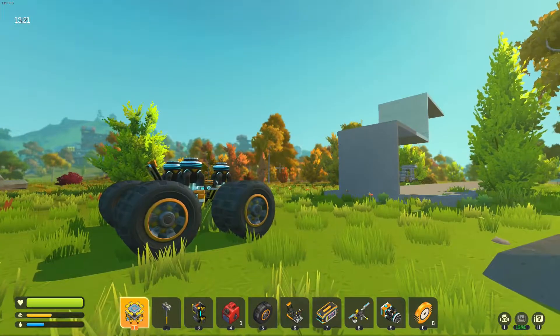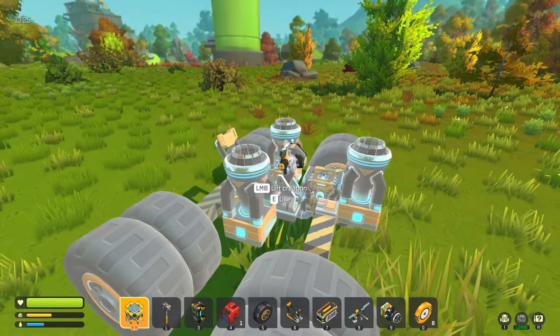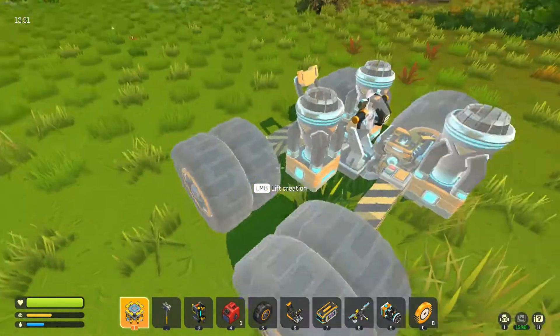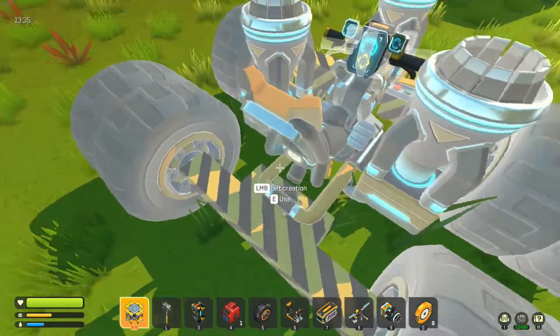Hey guys, I was thinking about a way to get up the top of a warehouse easily, because it's not worth it using the flyer — you can't actually do the warehouse, it's just to raid it. So I was thinking of some kind of crawler like this.